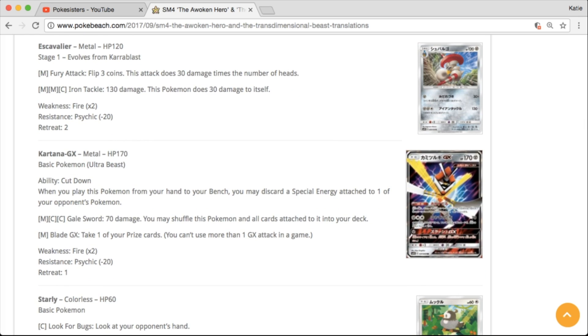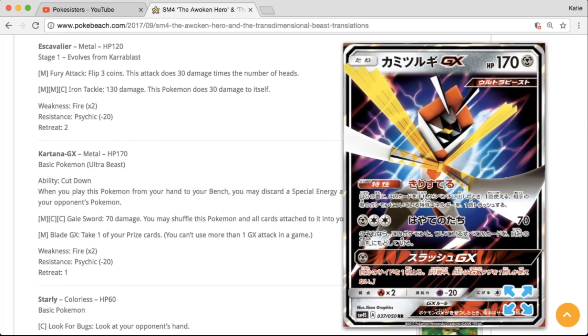Looks like we're going to have a Kartana GX. That's interesting — again, it looks like it's an Ultra Beast GX card. I don't know how I feel about the artwork on that card. I mean, it kind of looks cool, I guess.